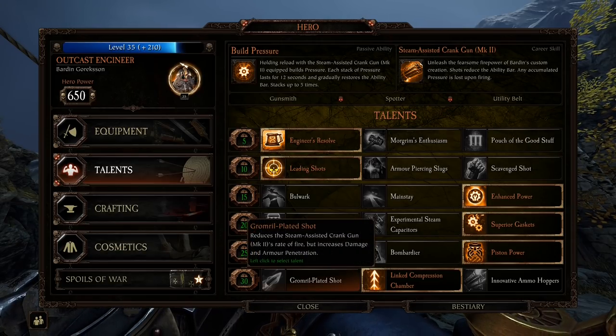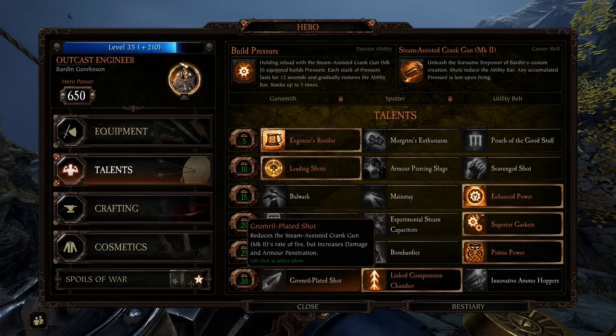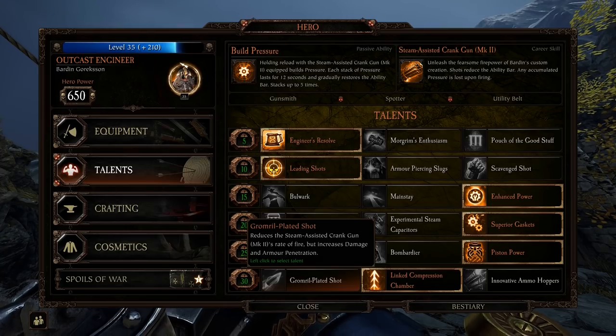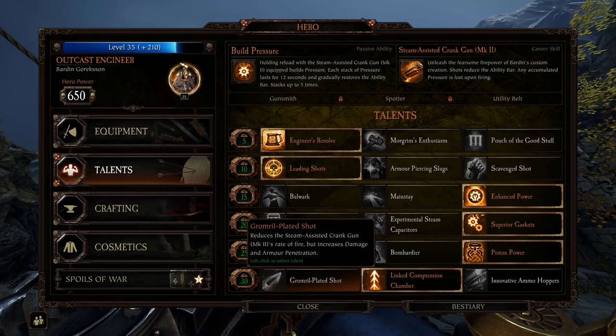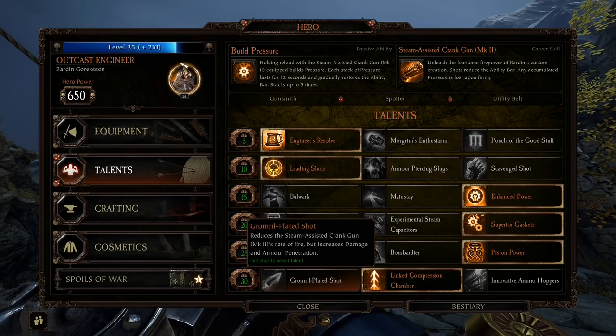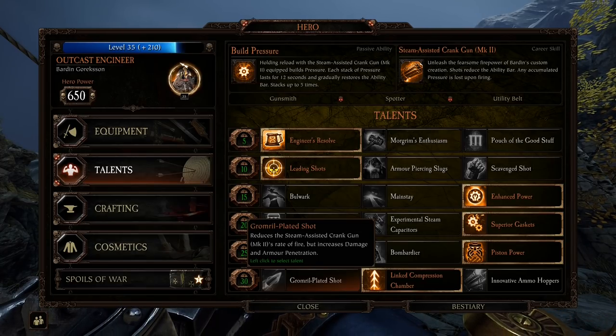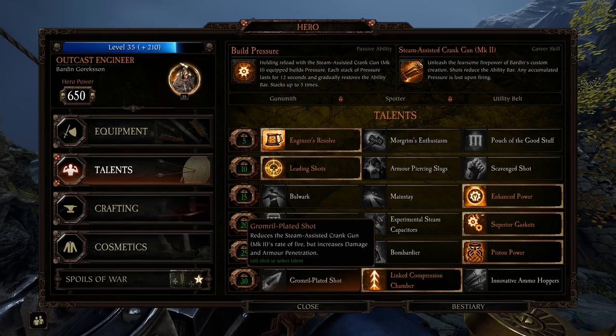Down here you have Gromril Plated Shot — reduces the steam assisted crank gun's rate of fire but increases damage and armor penetration. Personally I find this one to be too slow for the damage output. I don't feel like the damage output is that much greater even with armor penetration — it's just really slow. I wouldn't recommend it.